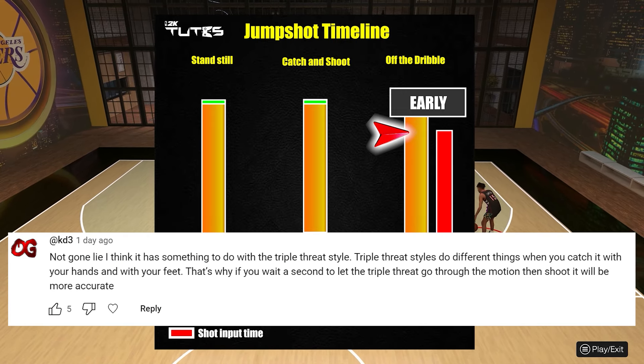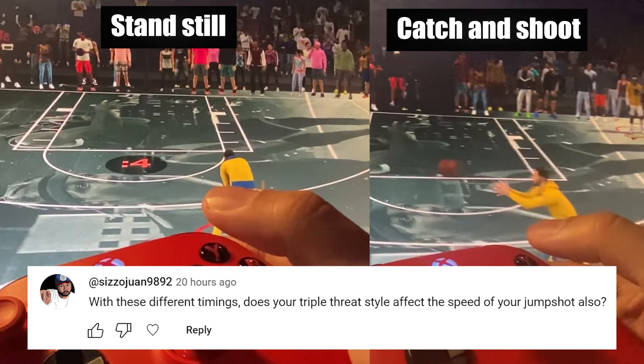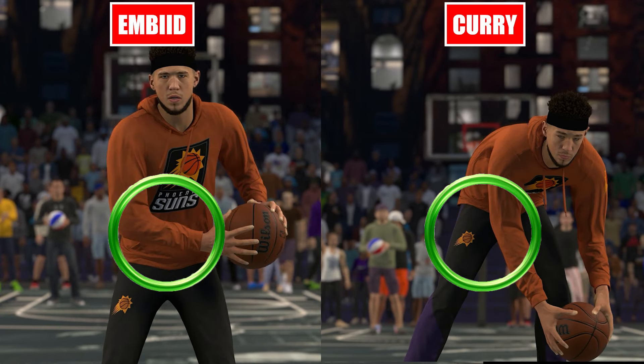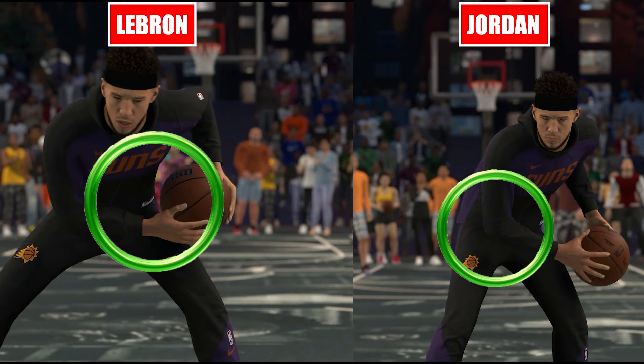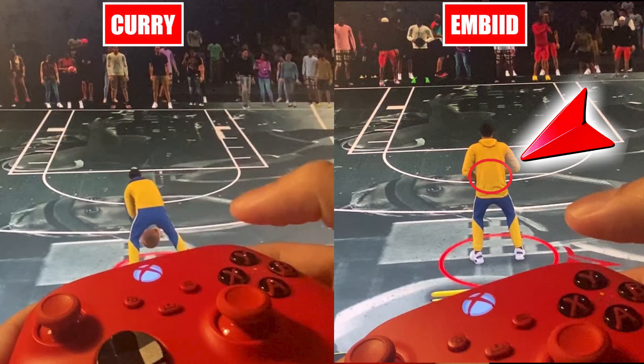On that video I received lots of comments where some players think that maybe the length of input lag will be influenced by your triple threat styles. Some styles will usually have the ball close to the shot pocket, and some will be messy and move the ball around. So some players had the impression that if you press the shoot button while the ball is down low, your timing will be longer because the overall motion will be much longer — compared to someone who shoots with the ball closer to the shot pocket. So some players think that will cause your input lag to change.